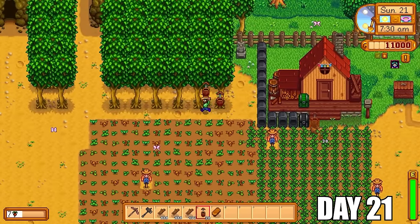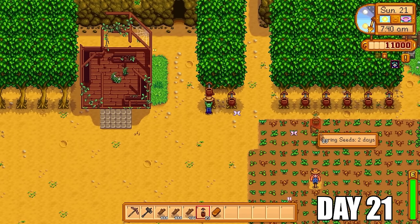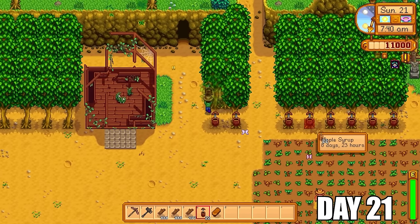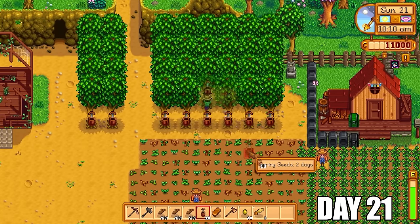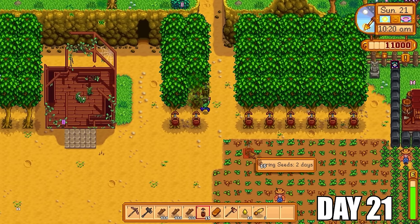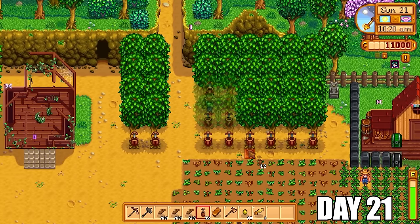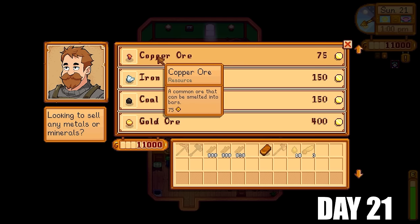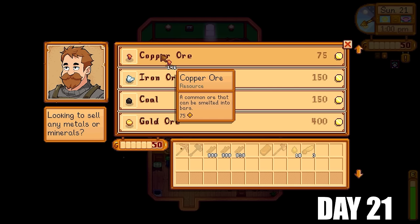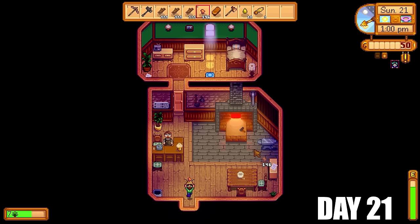So today is the 21st. We are harvesting the strawberries, our trees have grown, and we are setting them up with tappers. Look at all these trees ready to be tapped for maple syrup. We'll worry about the kegs later on — right now I just want to get as much maple syrup as possible so I can make tons of bee houses. It will take a few days for these tappers to generate maple syrup, but it will be worth the wait and the profits we're going to get from the honey is going to be staggering.